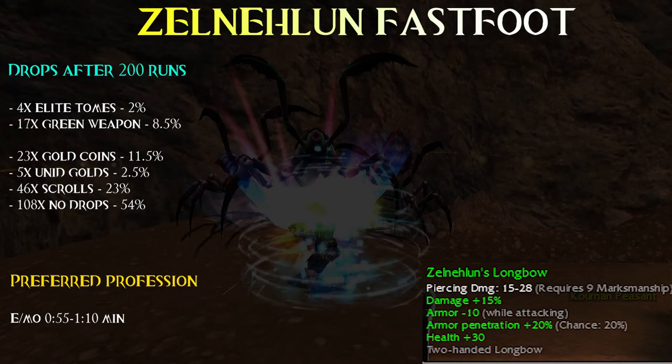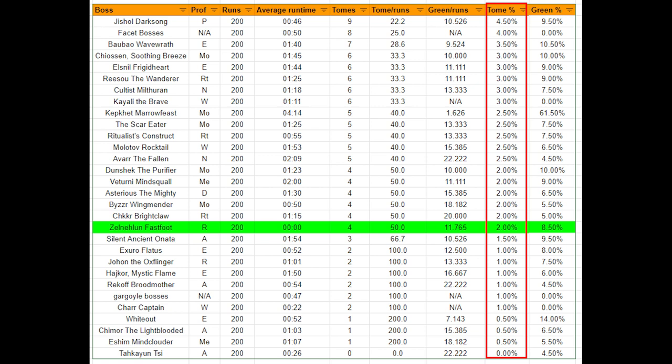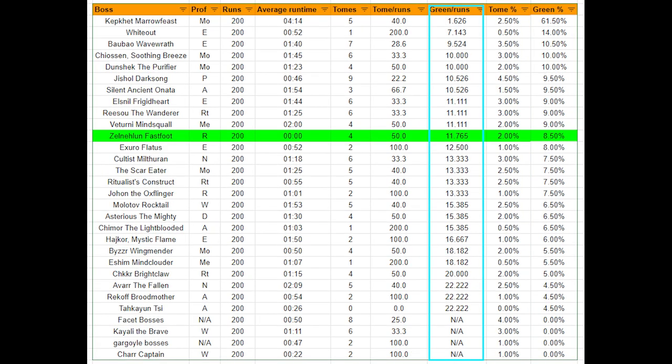So this is how to kill the boss quickly, and now let's see his stats after 200 runs: 4 elite ranger tomes, 17 green bows and some scrolls, anids and gold coins. He is a bit mediocre in both green drops and elite drops — not too good, not too bad either.